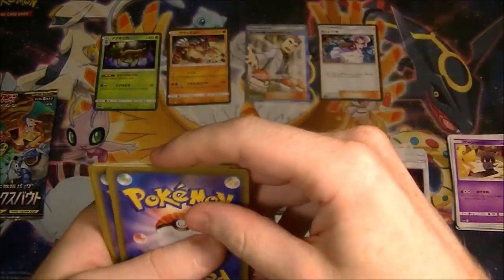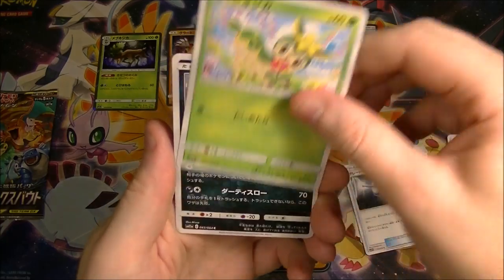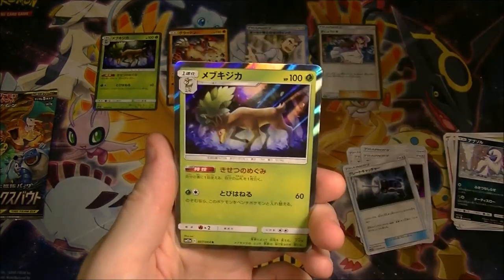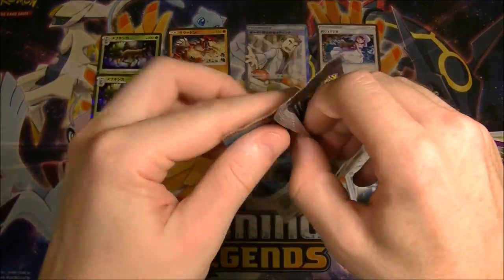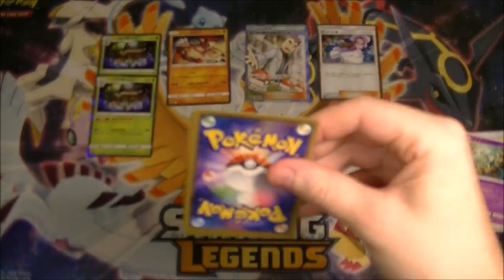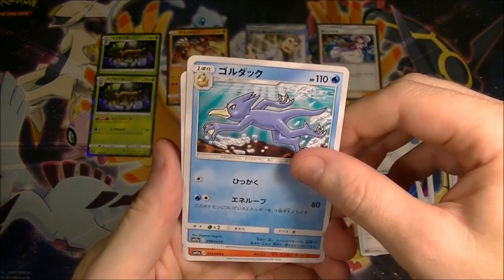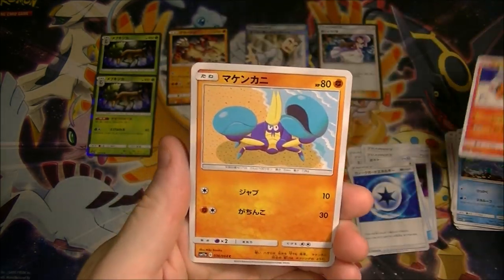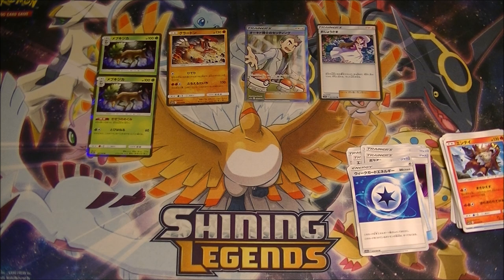Is this the pack? Got the Great Catcher — that's good, that's worth a buck or two as well, so that's very nice. Can we get a GX in this pack? No. We got another one — that's weird. These may not all be from the same box, I don't know. We got a Weak Guard Energy. I don't think we're gonna get a GX, I think we're done. It's two times in a row — 20 packs basically over the last two videos with no regular GX. Very strange, very unusual.